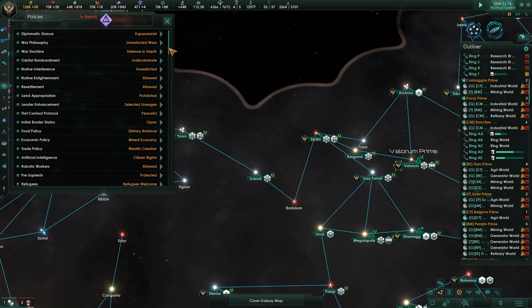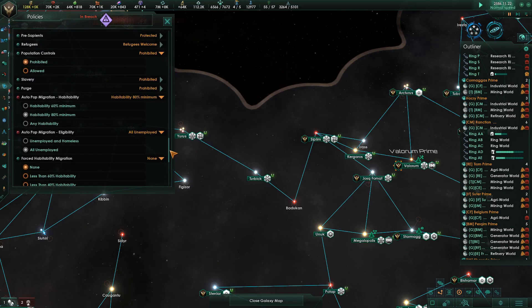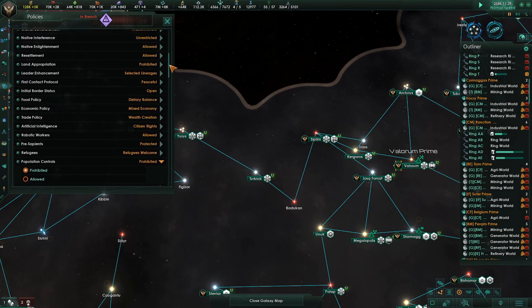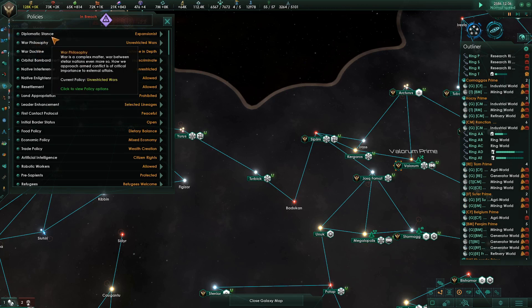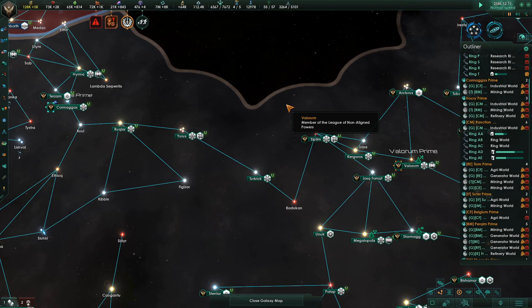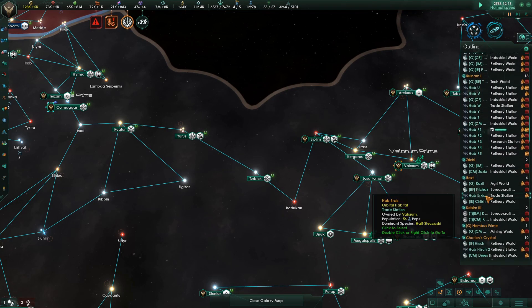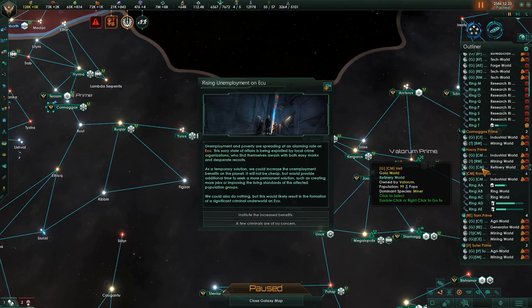I want to make sure there's nothing else I'm missing in policies. Forced habitability, auto pop migration, purge — I'm not purging anybody. Order restored on one of those planets. Artificial intelligence, trade, food, land appropriation. Let's see what happens — if it starts moving people or not. I'd very much like it to.